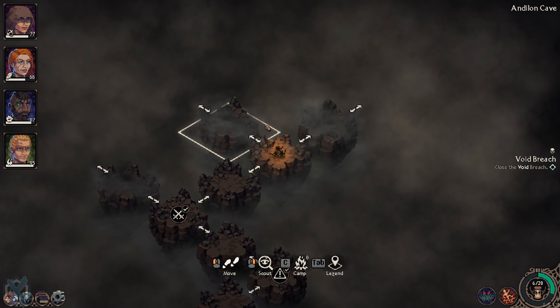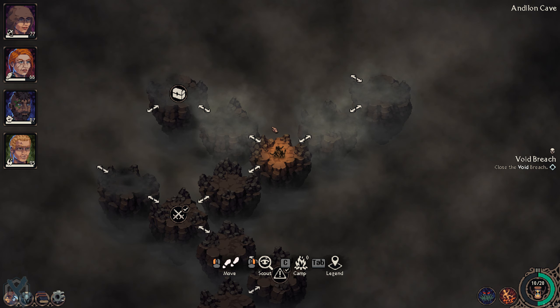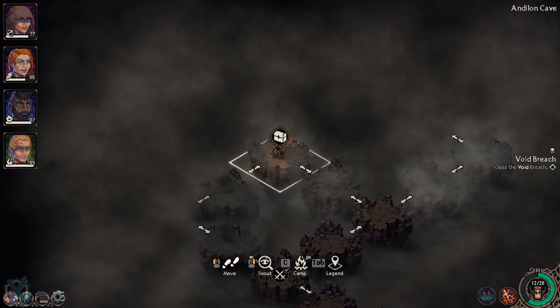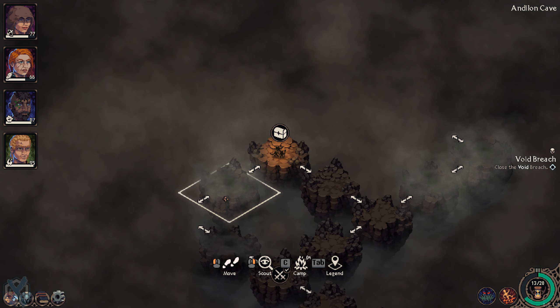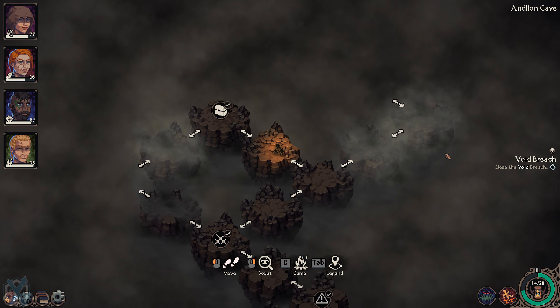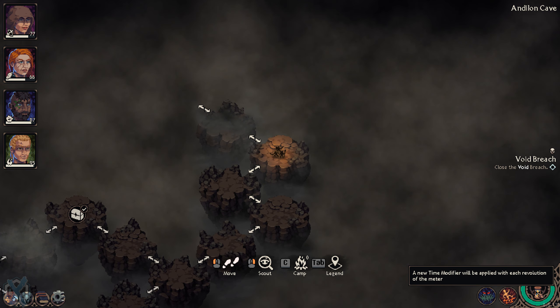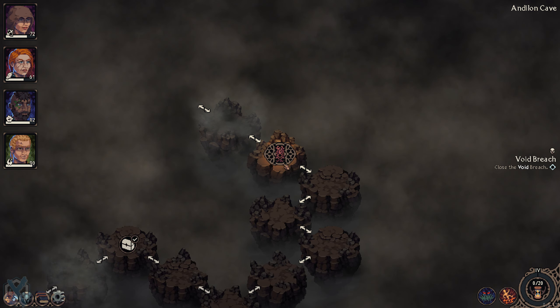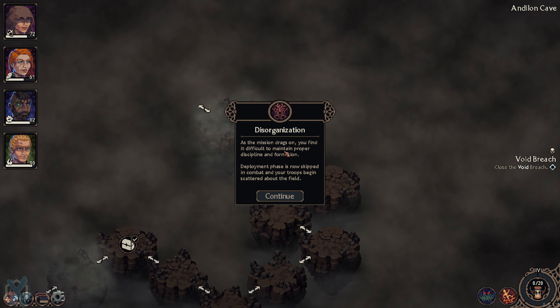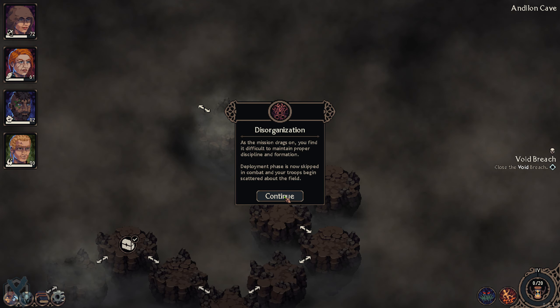Alright, which way to go? Oh, I'll take that — a lone satchel. Open it: some weak ale. We're going to incur another time modifier. As the mission drags on, it's difficult to maintain proper discipline — information and the deployment phase is now skipped.